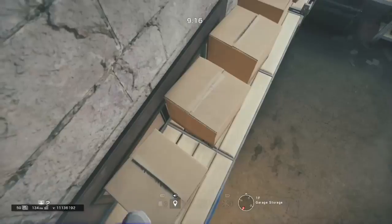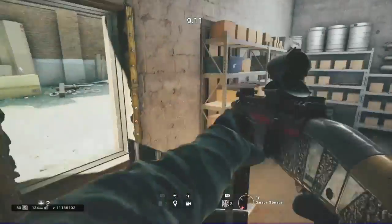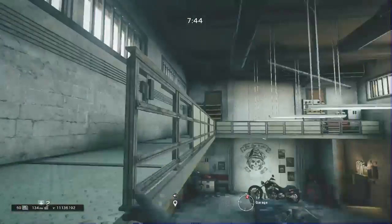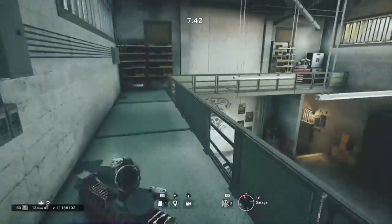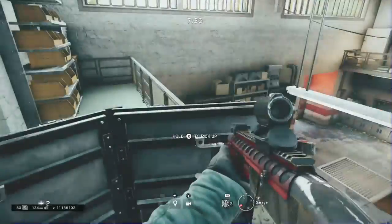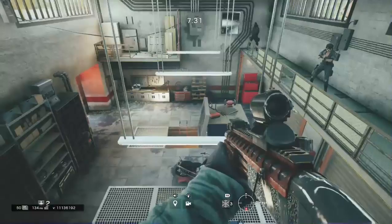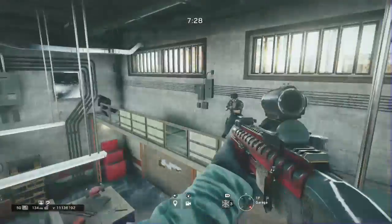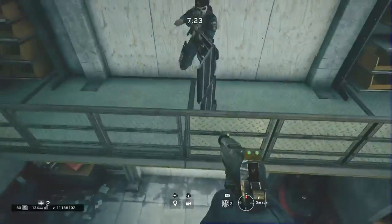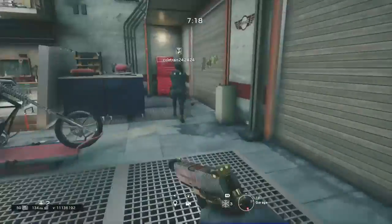This next one I'm gonna show is in the garage. I did not find this next one — I know that a couple people know about it. The one in this video that I did find is only like two or three of them, so I'm just adding these. But this one you wanna place a shield where you see me and then just run. And this is as a three-speed, but it's sort of useful if you sit up here, just not the most useful spot.